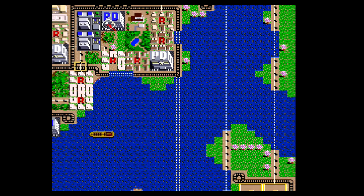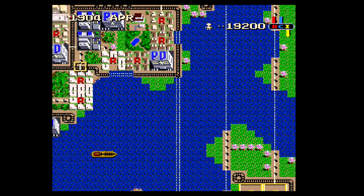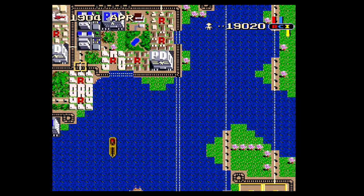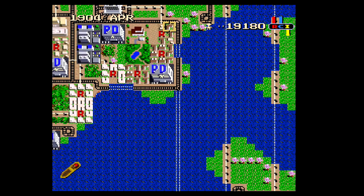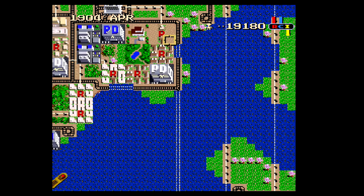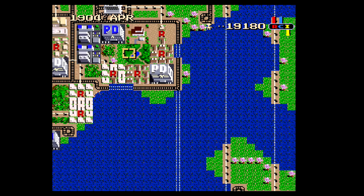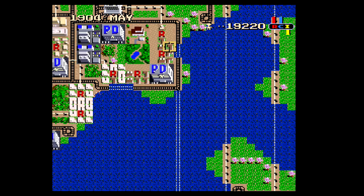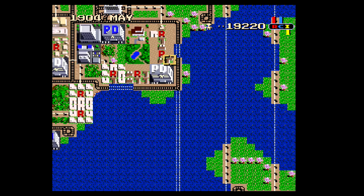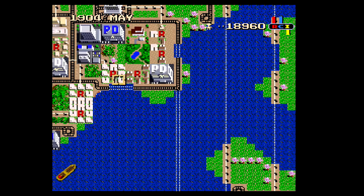I want to use one of these houses as an example. So watch — I demolish their house. I know that's eminent domain and that's wrong. Then we wait. A house will show up. And if it's a brown house, go ahead and demolish it. If I don't want these houses right next to me, I can do that. Another brown one showed up. It's still telling me more residential zones are needed.